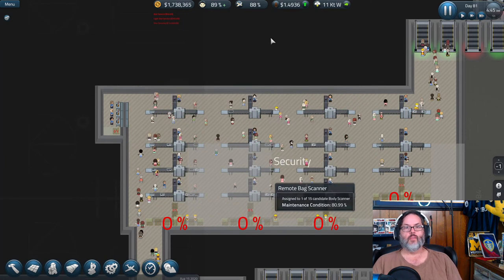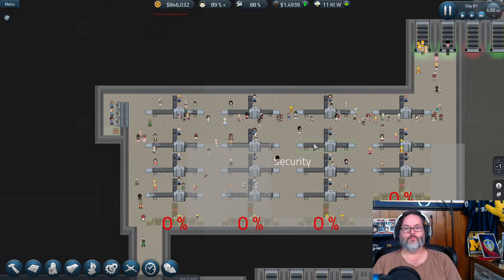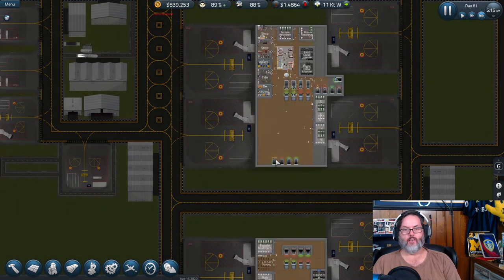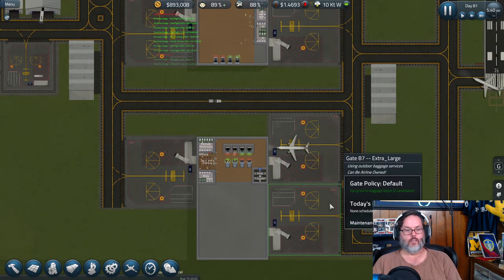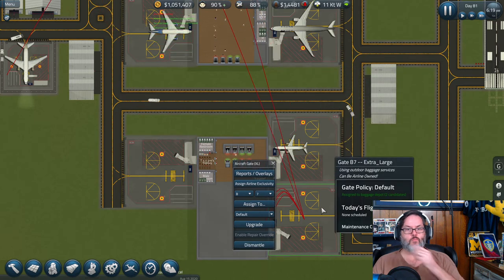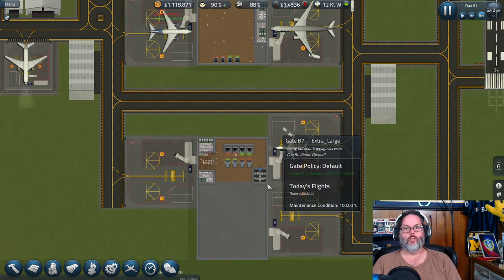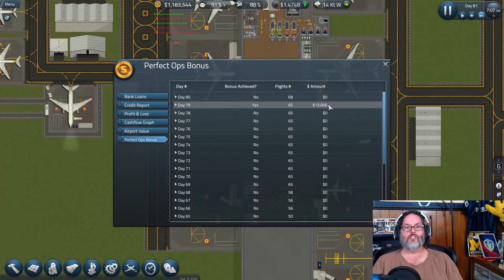Let's take a look at fuel — I need to buy some. Let's go ahead and buy that because we were sold out. B5, B6, B7 — I think we've got everything assigned. Let's check our perfect ops — we did hit it once and then we lost it.